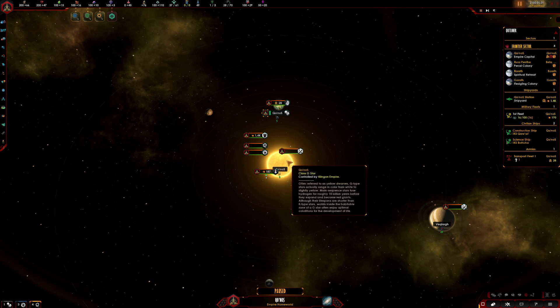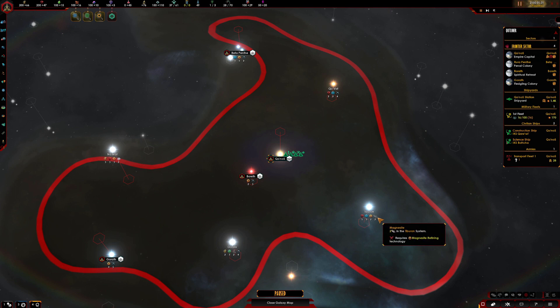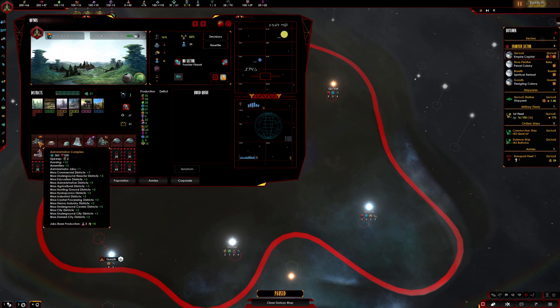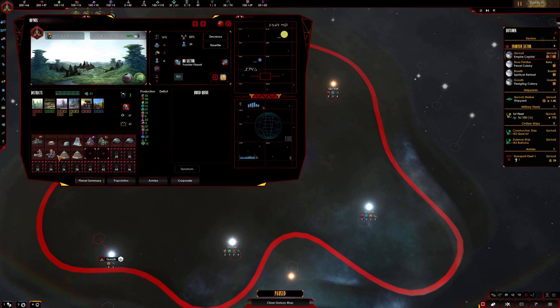I'm going to zoom out into the galaxy view to start with and just take it in for a minute. I'm looking at some of the different systems to see what we can snap up — it's looking pretty good. We've got some deuterium plates here, which is going to help out our star bases — they're going to be a big thing in this playthrough. I'm going to go on the offensive, but we'll need some strong star bases. Also some magnesite and some topoline. Before I start spending anything, let's have a look at our capital.